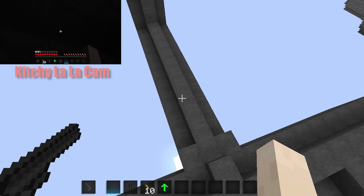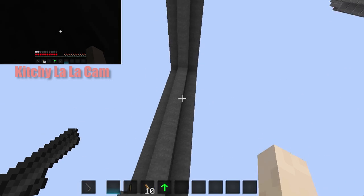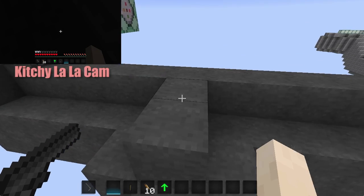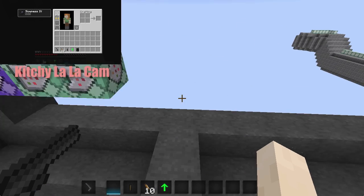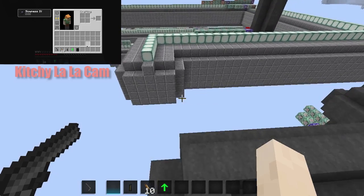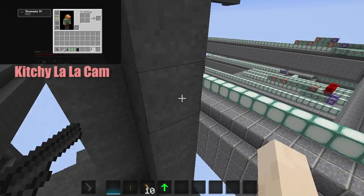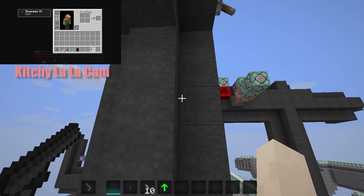And then when you drop down, you want to go left again. And then you want to take the first right, which is hard — which is easy to miss — so you got to be looking for this. And then you take that to the end, and then you'll jet pack up to the top. And when you jet pack up to the top, you go straight for a second, and then you'll take a right, and you'll take another right, and then you'll take a left. You'll hit a dead end and you'll jet pack — you don't want to go down, so you might fall there, but you want to jet pack up to the top.